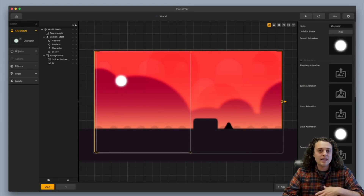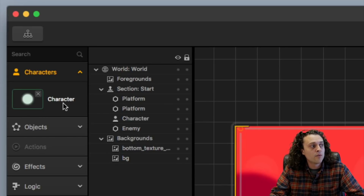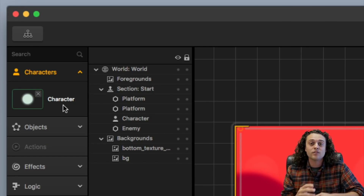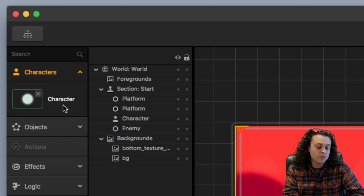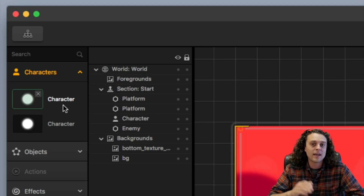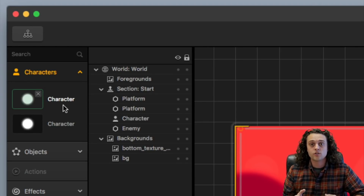But what I recommend doing is going over to your existing character, selecting it — that's already got all your character settings dialed in how you want them. I would just hit D on my keyboard and then boom, you've got a second character right there. Now let's say that second character is your special character that you want to charge an in-app purchase for.